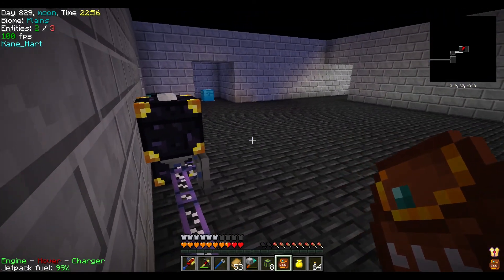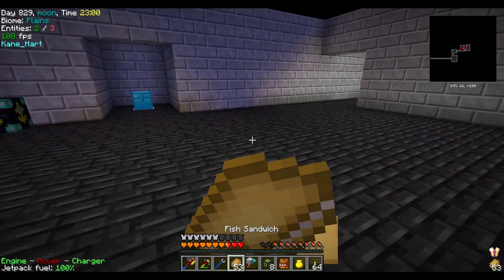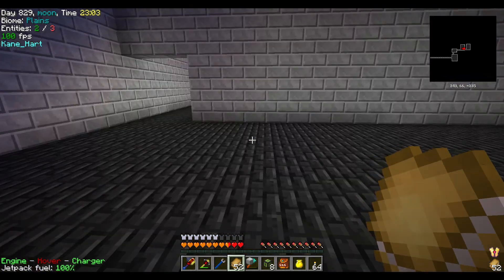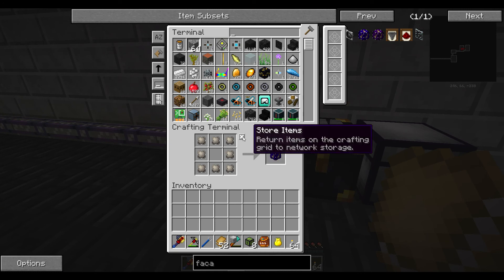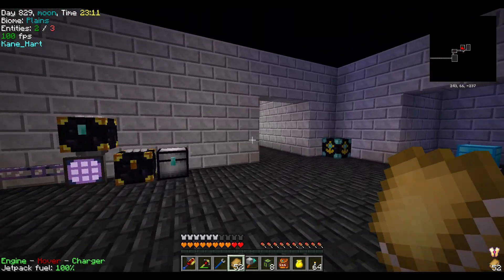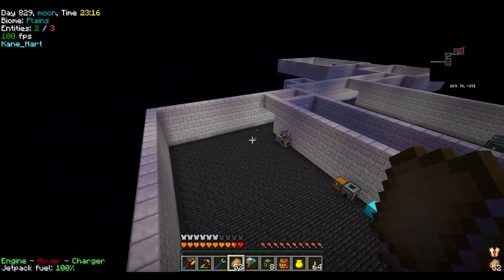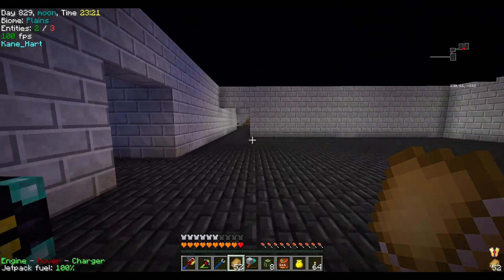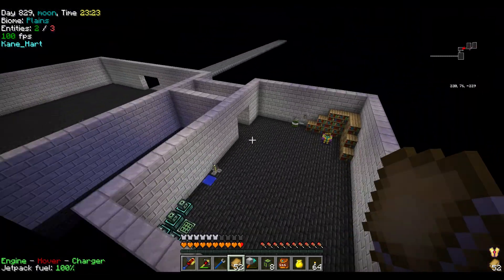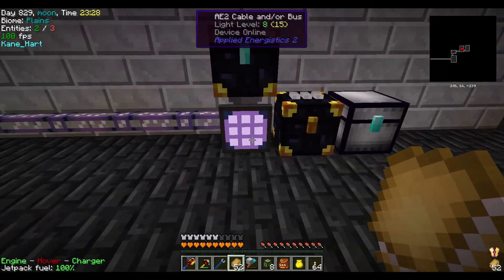We're pretty much set up in our base — we have almost everything we had. We might be missing a thing or two but now we have the infrastructure to expand quite decently. Blood magic and draconic evolution were removed due to just craziness. We'll get a roof on this over time — I'll probably just use half steps on the roof and the builder wand to easily manipulate it.